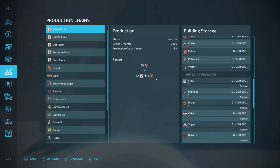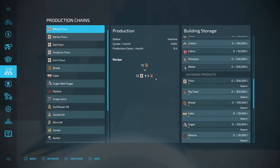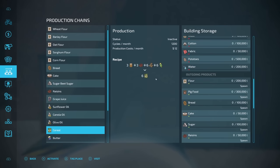To get into the menu, come up to the wrench and hit L3. You'll come up to the production chain menu. As you can see, tons of stuff you're going to be able to make here: wheat flour, barley flour, all your different flours, even corn flour, breads, cakes, sugar beet, sugar, raisins, grape juice, sunflower oil, canola oil, olive oil, cereal, butter, cheese, all your different types of fabrics.